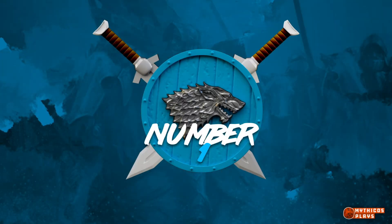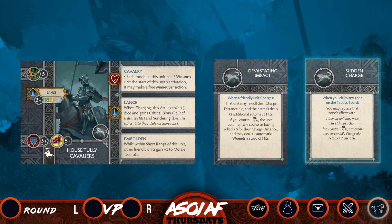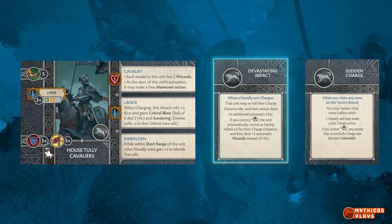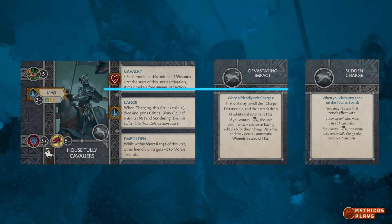Coming in at number 1: Sudden Charge on the Maneuver Zone plus Devastating Impact plus Tully Cavaliers. Sudden Charge is arguably the best card Stark players have in their toolset. Providing a zone replacement to give a combat unit a free charge, Sudden Charge synergizes very well with Devastating Impact when using Sudden Charge to replace the Maneuver Zone. Not only does controlling Maneuver Zone provide a vulnerable token with Sudden Charge, but also upgrades Devastating Impact to plus 2 wounds instead of plus 2 automatic hits, as well as automatically rolling a 6 on the charge. This effectively brings your threat range on a free charge to 11 inches with Tully Cav — and we haven't even mentioned the abilities of the unit itself.